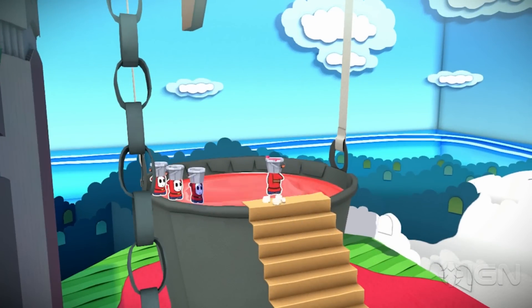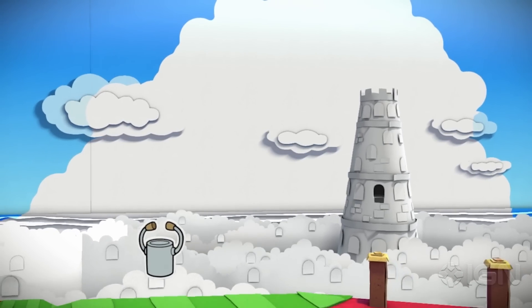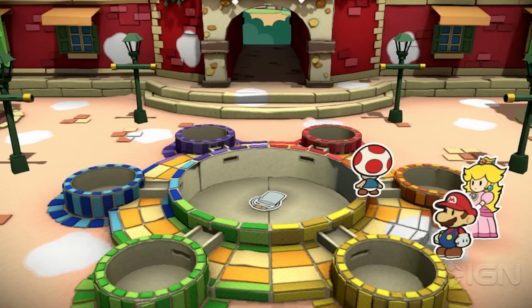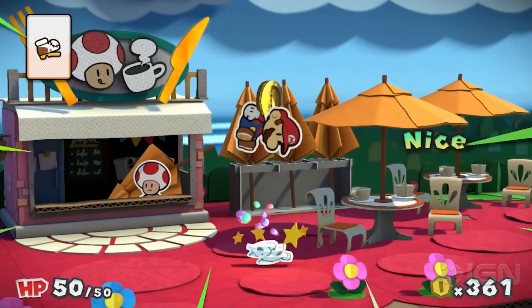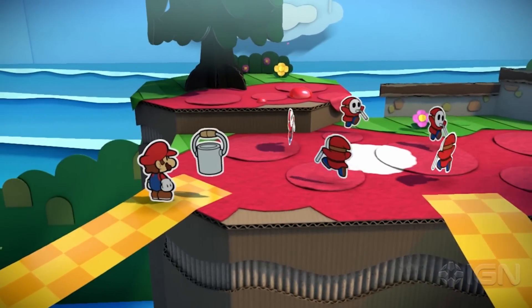Paper Mario: Color Splash's focus is all in its title. This take on the RPG-turned action-adventure franchise sees Mario equipped with an endearing talking paint can sidekick, Huey, to bring color back into the paint-drained land of Prism Island and regain the six stolen big paint stars. The inventive paint mechanics seep through the entire game — battles require item cards to be powered up by colors, and completionists will feel compelled to fill in every colorless spot throughout the levels.